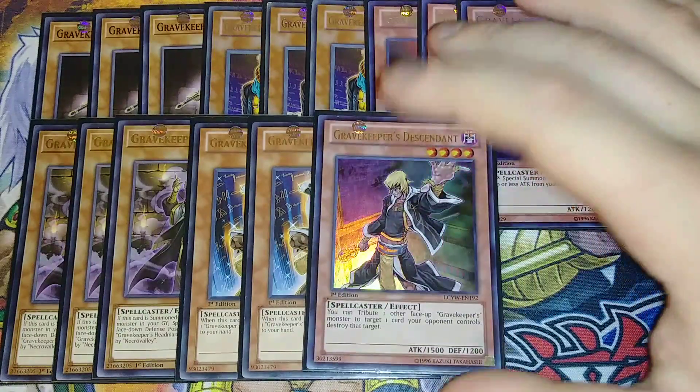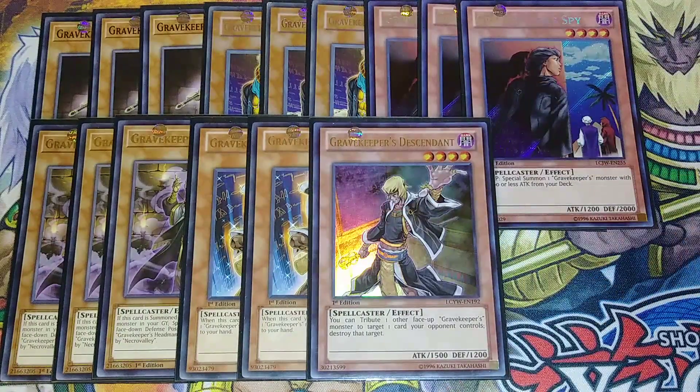One copy of Gravekeeper's Descendant. It's kind of like Hand of the Sixth Samurai — you tribute one other face-up Gravekeeper monster you control to target one card your opponent controls and destroy it. It even has that hand reaching up in the artwork, which is kind of cool, but that's just how it works.